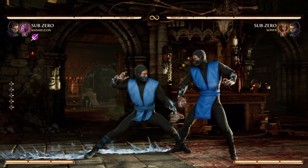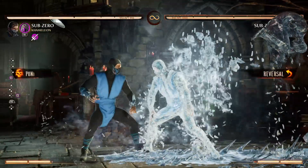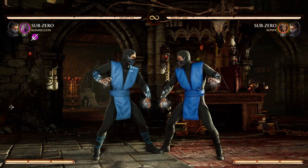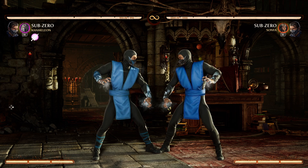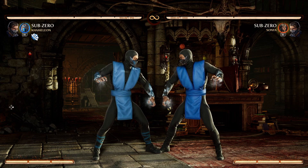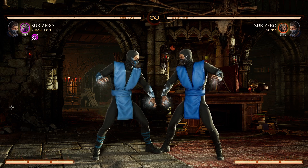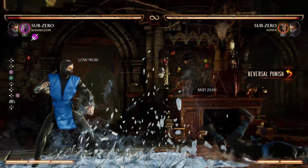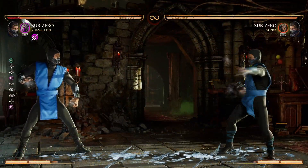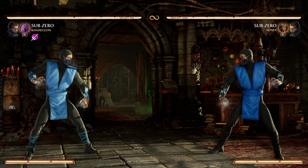So next we'll do back forward 2 and ice clone. The thing I tried to demonstrate there was that back forward 2 when done at jump distance is fully safe on block, and ice clone is punishable on block unless he spends bar. If he spends bar, it's fully safe and they get a combo for you trying to armor out. So this adds a 50-50 on almost every single button where he could do something like forward 1-2 into ice clone and punish you for that. Sub-Zero can now sort of 50-50 on block a little bit.